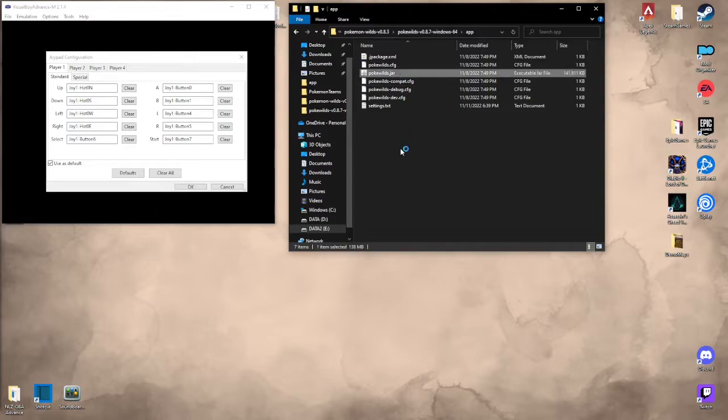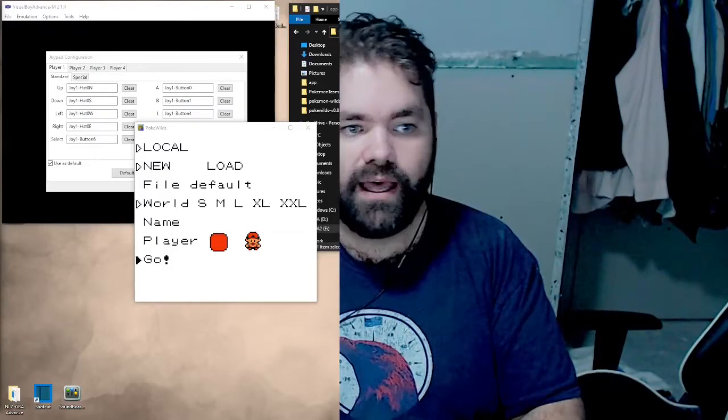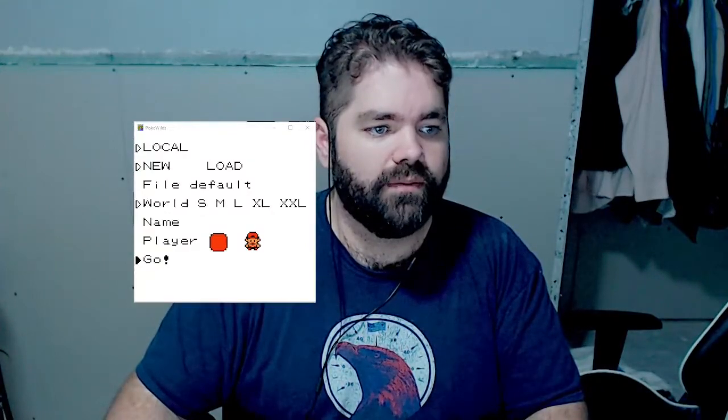Open up the app — Pokemon Wilds dot JAR. I'm doing this all in one take, not editing it, going straight to YouTube when I'm done. Let's shrink this up, click back into it, and as you can see my controller now runs it. I deleted my save file because I'm going to be streaming it soon — check me out at Twitch.tv/ManBearZack. But yeah, it works with the controller. You can select world, small, set your player, go, and it generates.